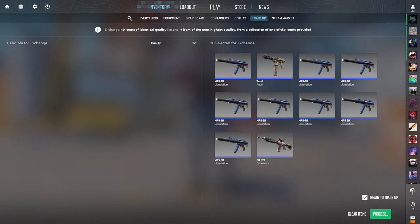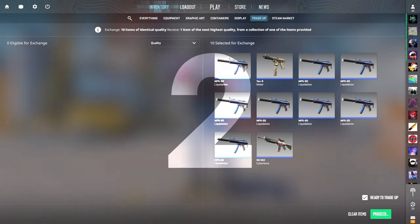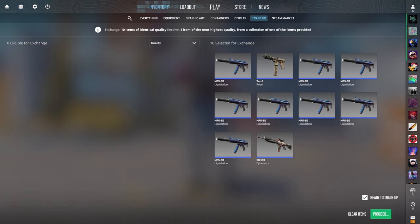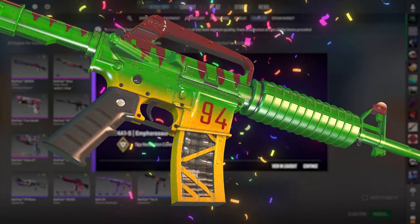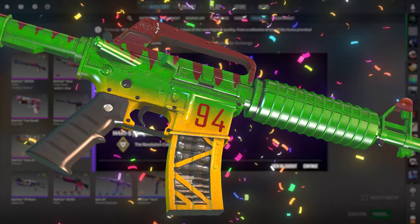80% chance to profit on these beasts. Let's hit that M4-asaurus. 3, 2, 1 — give us some profit. Let's go! Best outcome on the first trade-up of the video. What a way to start it off.